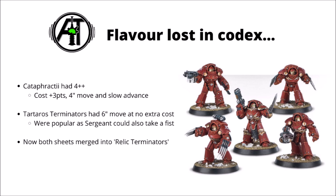In the previous codex, Cataphractii Terminators had a 4-plus invulnerable save, though had a few significant downsides for that mighty advantage. They did cost 3 points more than regular Terminators, and were a fair bit slower with a shorter movement, and they halved the result of advance rolls.